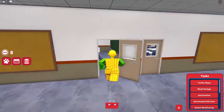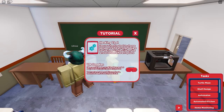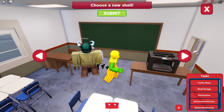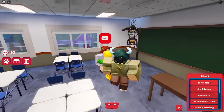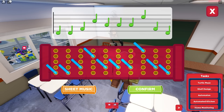You actually need the VR item on this part, but it will still work even if you don't use it. Once the submit button appears on your screen, just click it and you're done. Now for the third task, go here. The NPC will ask you to place the right notes in your sheet, which is the red below with the circle.